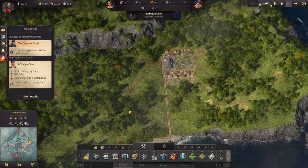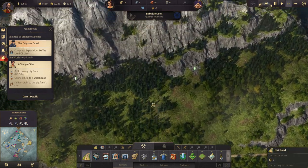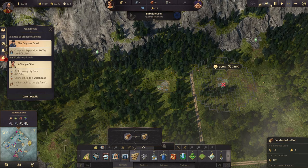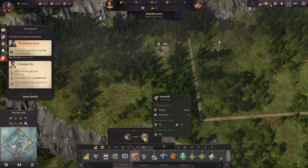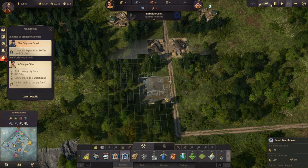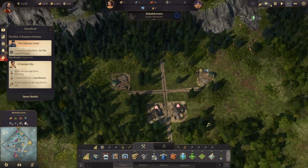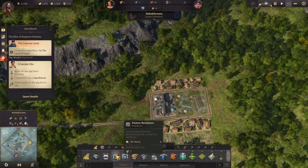All right, that's a start. Now we need timber. We'll get a road going over here and build one, two lumberjack huts. Let's upgrade those and build a small warehouse down here. We need a road there too. All right, so we have some timber coming in now and we can continue building.